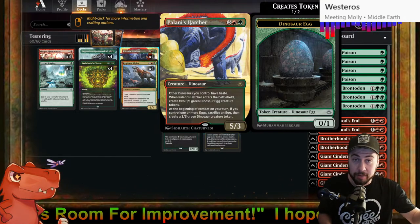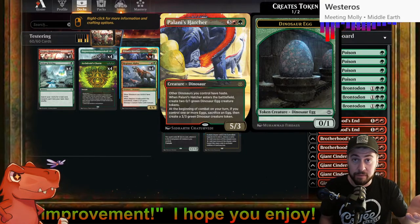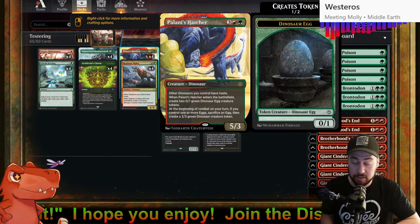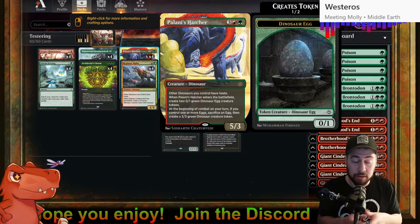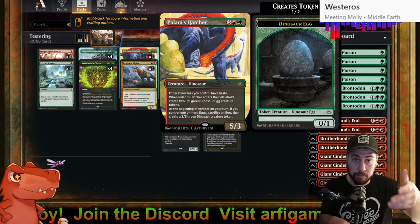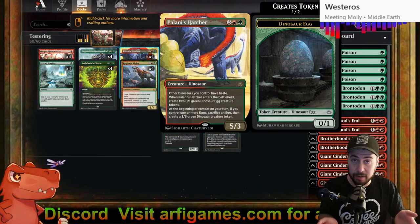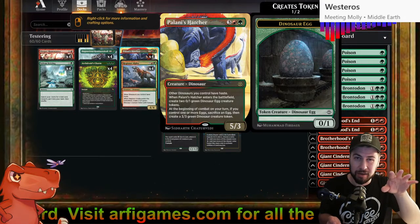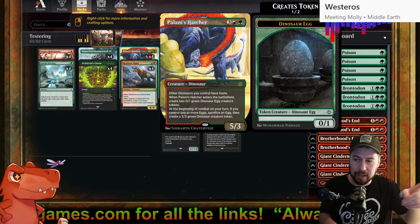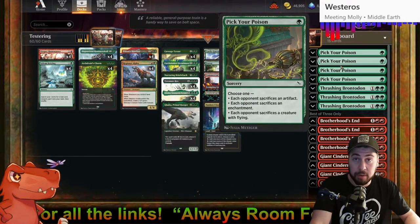It is a little scary trimming black — losing out on Extinction Event, Anoint with Affliction, and exile effects especially against Vein Ripper. Trimming white is also rough — losing Leyline of Sanctity for hexproof, stopping Thoughtseize and Duress and all the hand hate. But if I jam good accelerators early, it's going to be harder to hate against. We'll see. Sideboard-wise — Pick Your Poison.